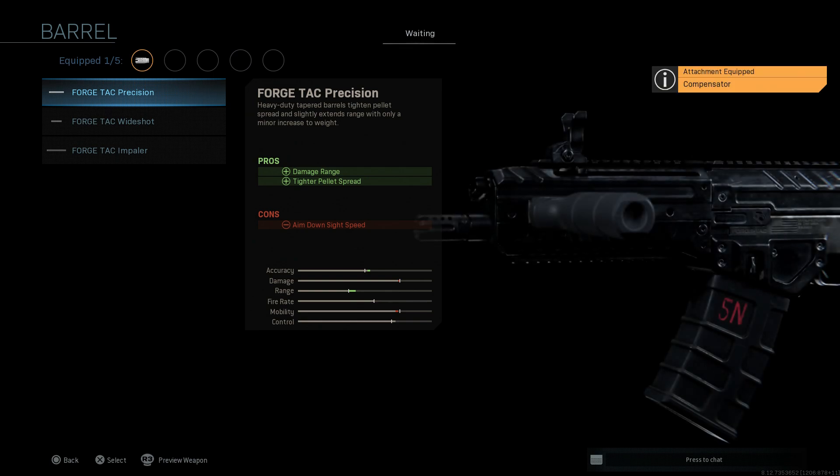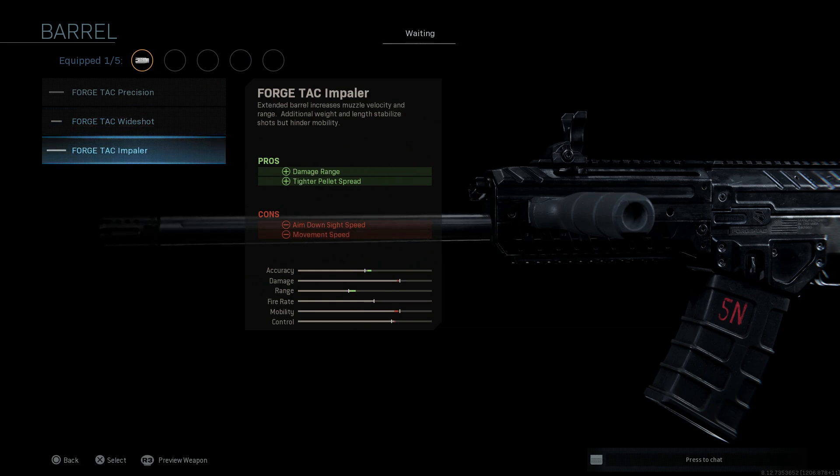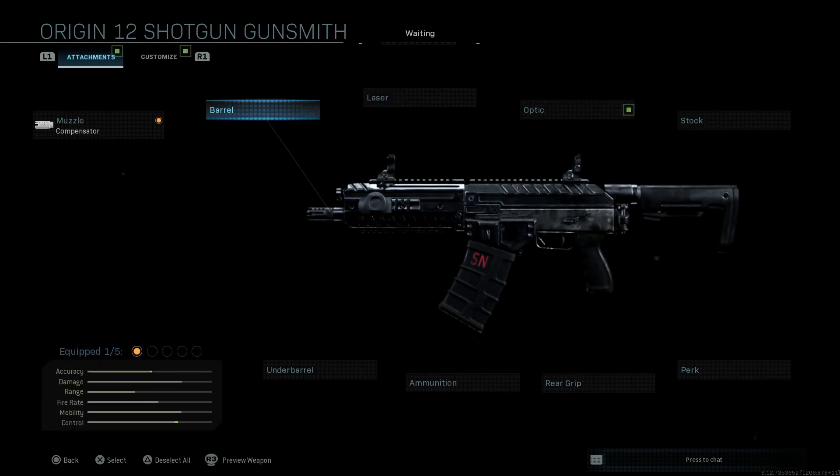Next up, the barrel — we're going to leave it with the base barrel. You have a few options here: the FosTech Precision, FosTech Wide Shot, and the Impaler. This one here being the 18-inch barrel, with some different length barrels. But by base it comes with a nine and three-quarters inch barrel. This is the barrel we start with on the Origin 12, and we're going to keep that in order to keep it the SBV.